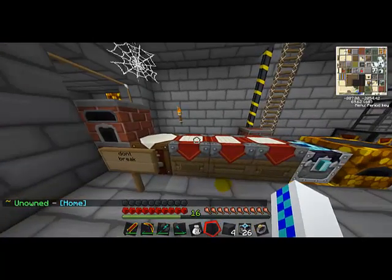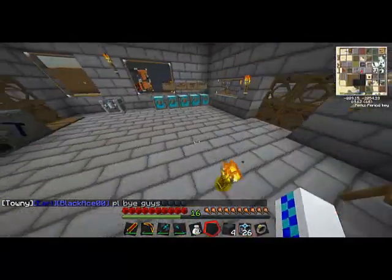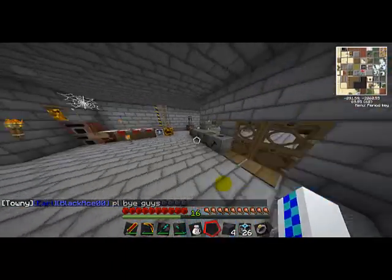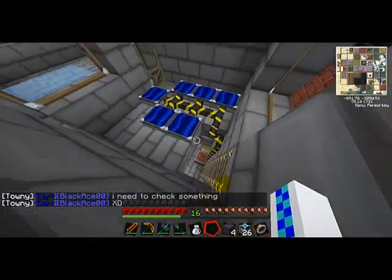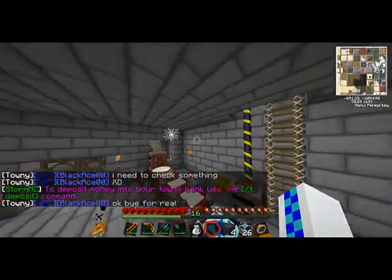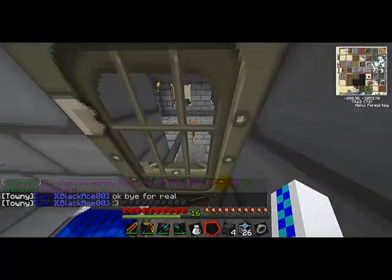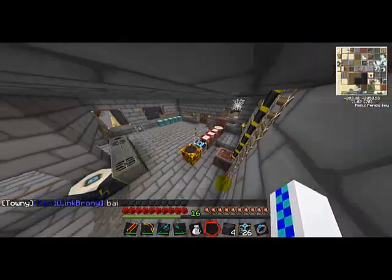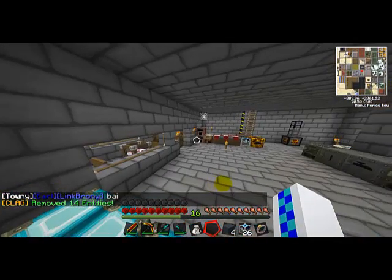So that was a very simple tutorial on how to work a nuclear reactor — it took three parts, but we finished it. Next time I don't know what we're going to do. Maybe we should work on blue power. Actually, yes — sorting machines. We're going to sort our storage tower up here. I made a few adjustments to the tower since the first episode. We'll show you guys next time. Peace out.